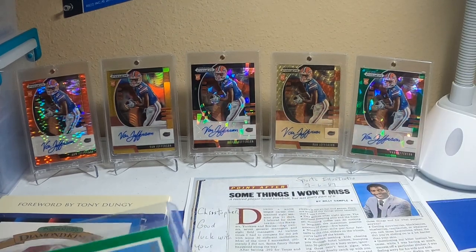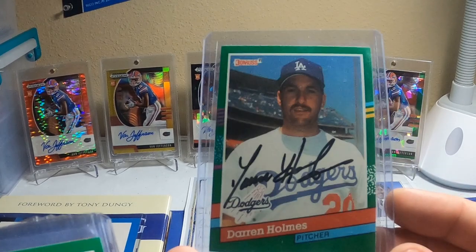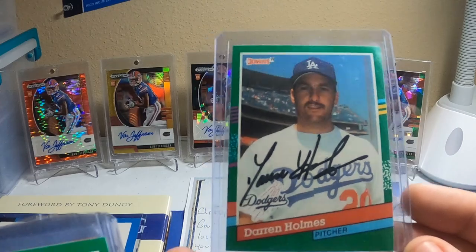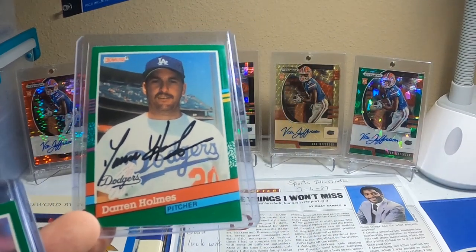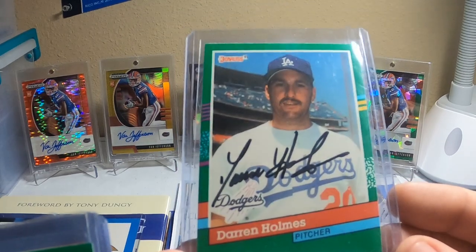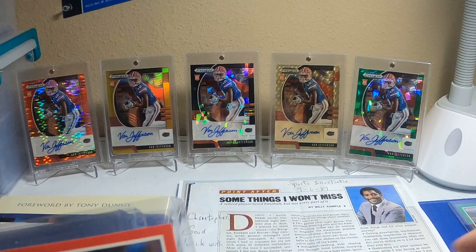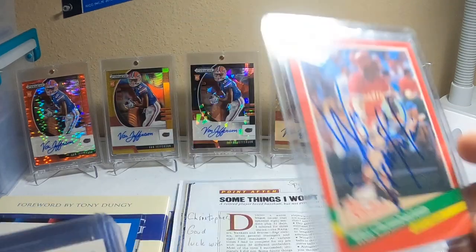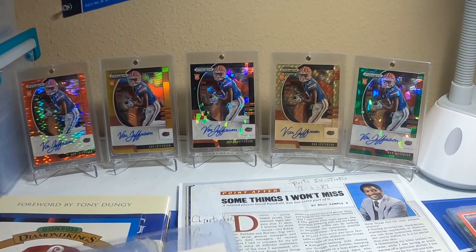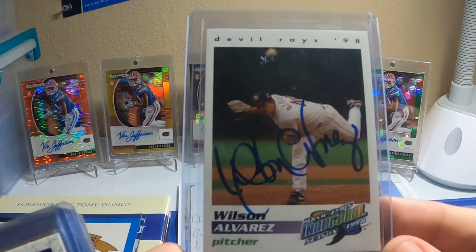I requested all these be signed in blue, and there's always one person — Darren Holmes did his in black. Everybody else did blue like requested. Anyway, Darren Holmes on a 91 Donruss. I got West Chamberlain on a 91 Donruss and then like the rookies set. And I was really excited about one of the inaugural members of the Tampa Bay Rays — Wilson Alvarez is on that website. This is like the team set that the team gave away that year, and then this is a set that Pinnacle put together.